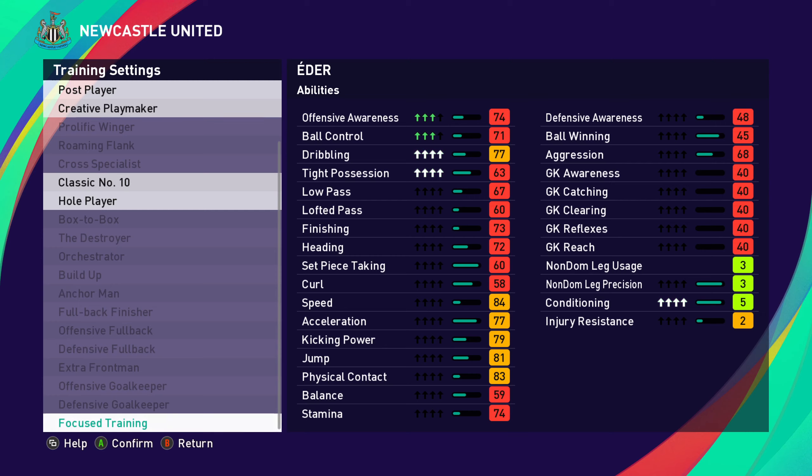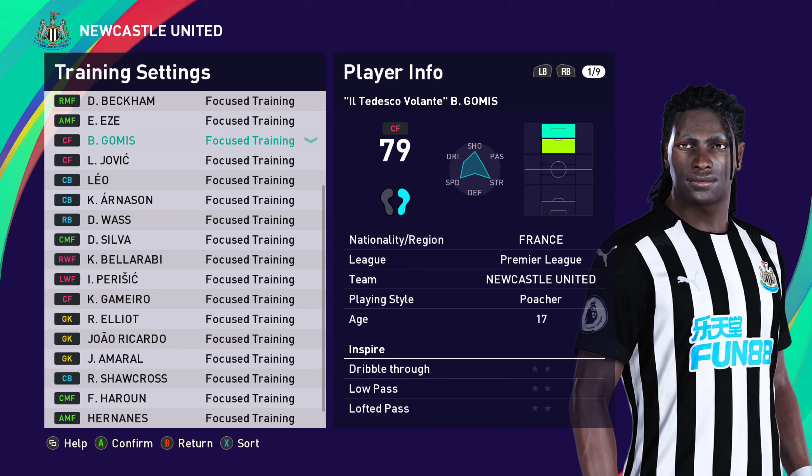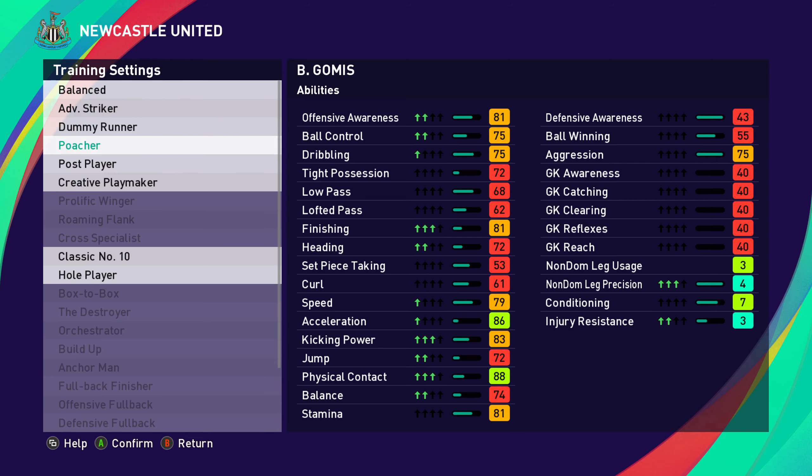I'm going to talk specifically about focus training and the things I look for. So firstly, if I select Gomis - he's been amazing for me. I got him as a regen, 16 years old, and he is a poacher by nature. When you look at his statistics, you can see offensive awareness, ball control, finishing, kicking power, physical contact - all really really good things. And the non-dominant leg precision is basically what happens if he uses his left foot, since he's right-footed.